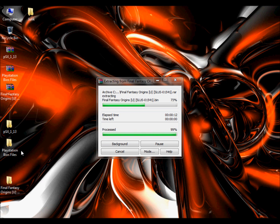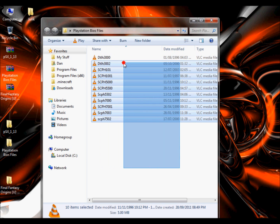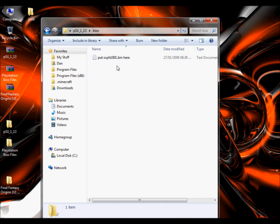When that's done, go into the PlayStation BIOS files folder and select all of them. There's UK, American, and possibly others — there are loads, so take your pick. Cut or copy them, go into the PSX folder, and drop all of them in the BIOS folder.